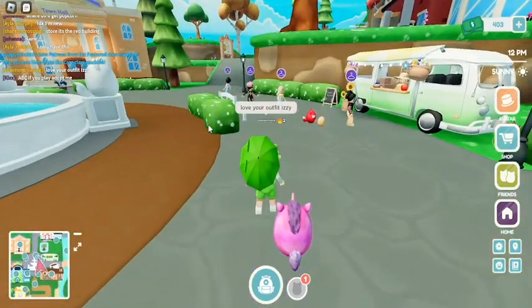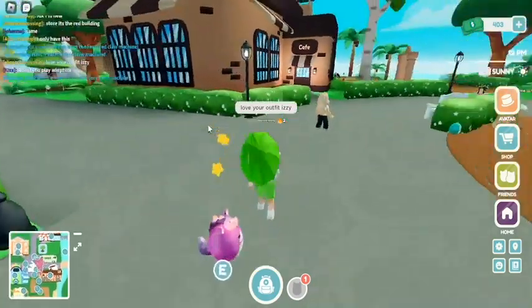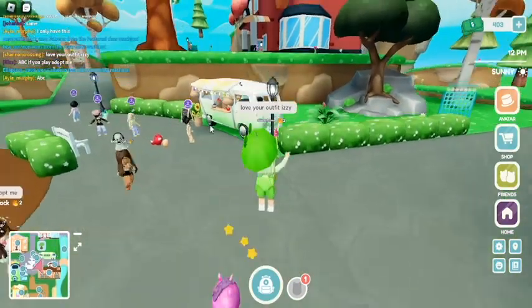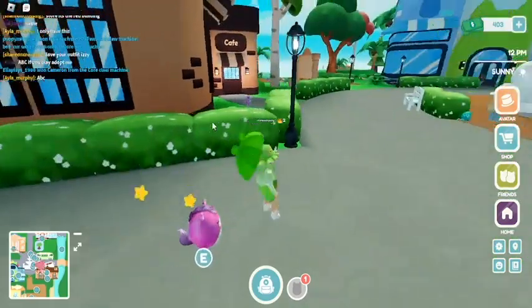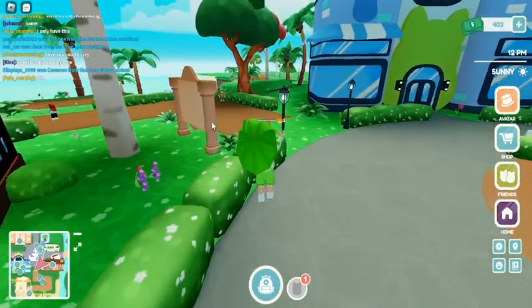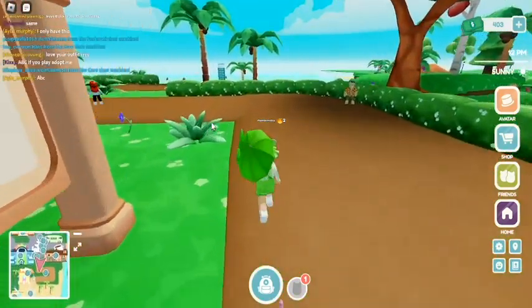Here is also where people sell stuff, and then here's the cafe. The store is up there — it's a big red building. It also says press ABC if you play Adopt Me. I do play Adopt Me but not a lot. Here is the beach over here.